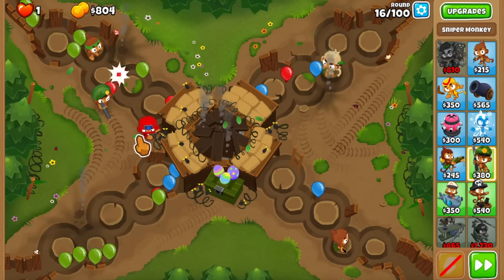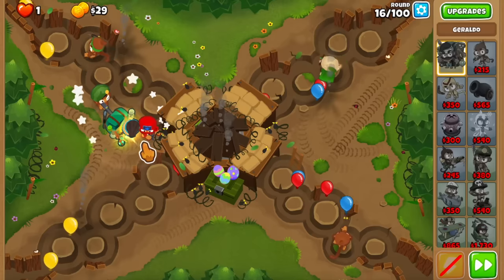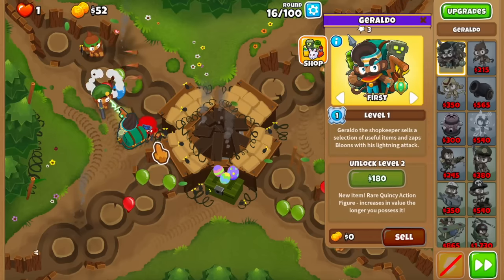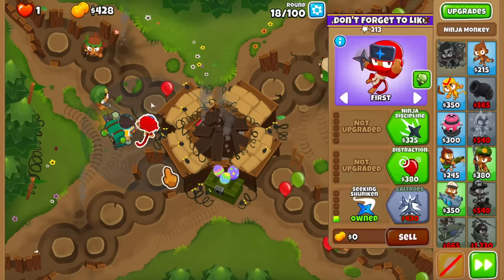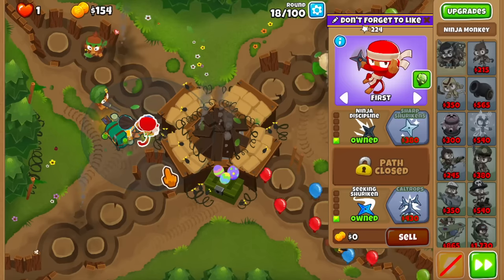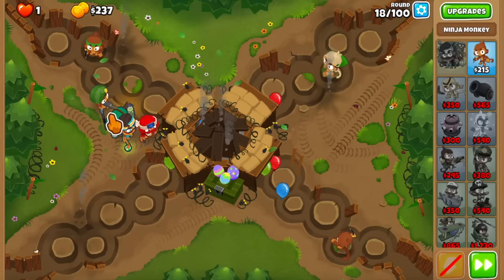We should have the money for Geraldo, so I'm just gonna buy him quick because this is a short round. I'll have him like this so he attacks a lot onto both tracks. Okay, so what's the plan for the next few rounds? First off, a Ninja Discipline into the Sharp Shurikens, and then the strategy is gonna be just getting to the middle path sniper.